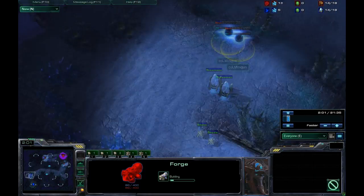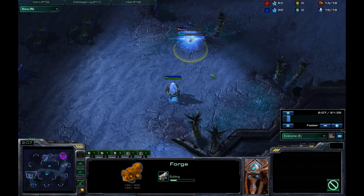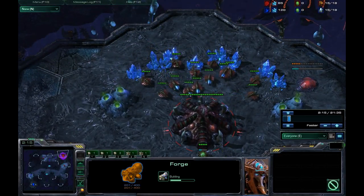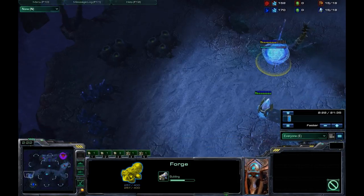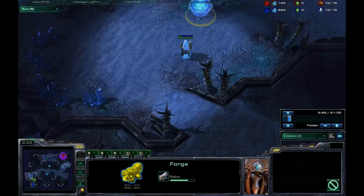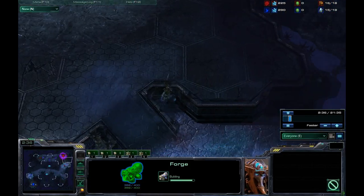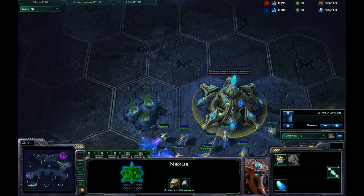Looks like he's just going to drop down the Forge right away. That's a slight variation you can do with a Forge fast expand — there's a greedy way of playing it and a super greedy way. A Forge fast expand is already a pretty greedy build. It looks like he's saving up minerals to put down that Nexus right away before he puts down the cannon.